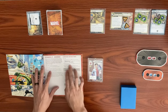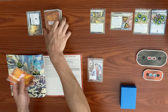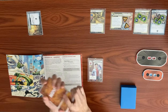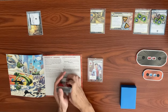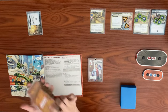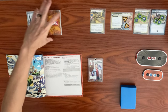We shuffle the Smear Campaign treachery into the encounter deck. The campaign setup is done after the villain setup, so the milling from City Streets will not have been able to mill the Smear Campaign treachery we just added.